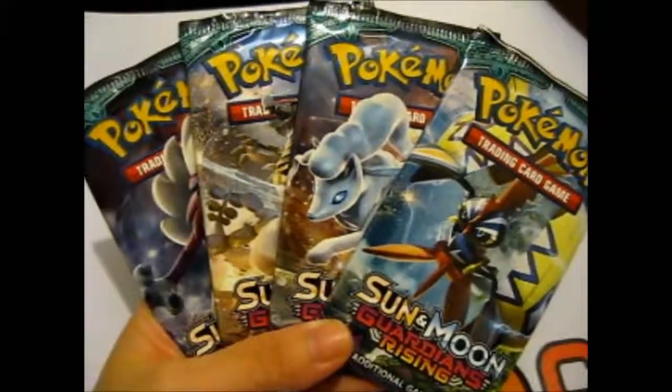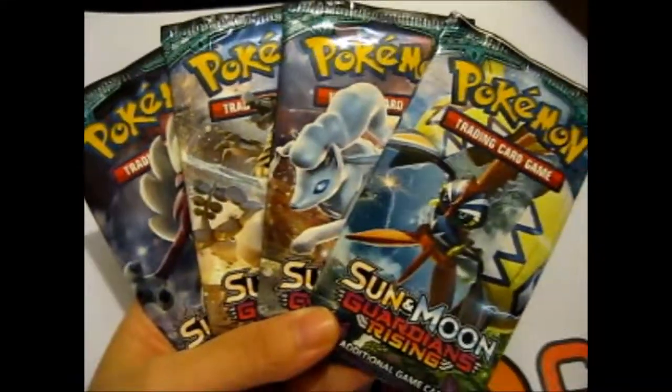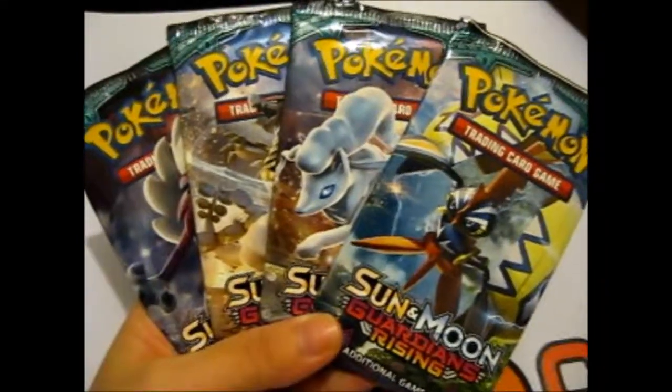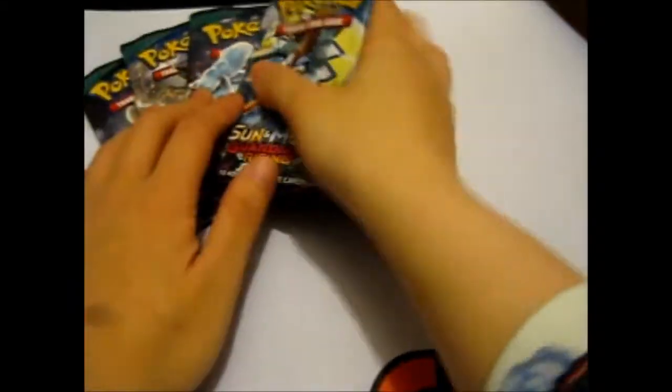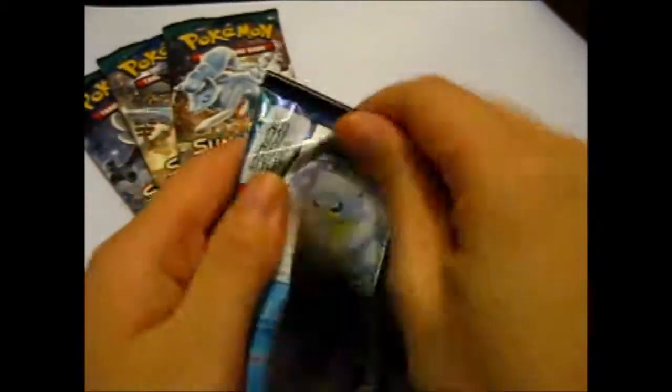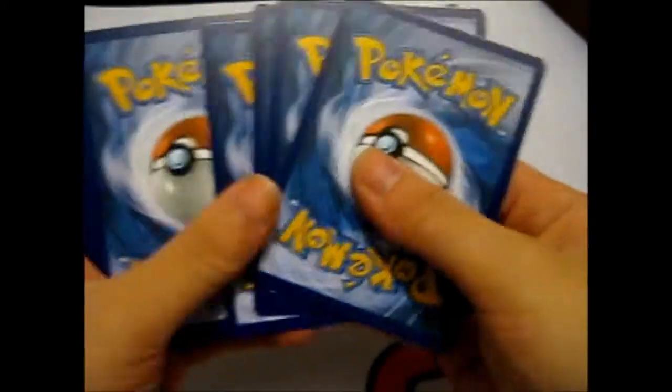Ruth here, and this is the Search for Tapu Lele, Part Four. Let's hope we get something — we don't get the Tapu Lele? Unfortunate. Let's hope we get at least a holo or something.